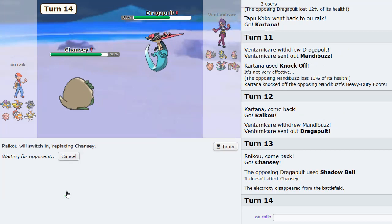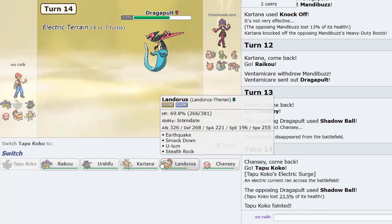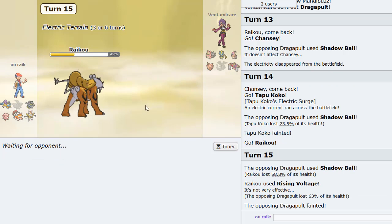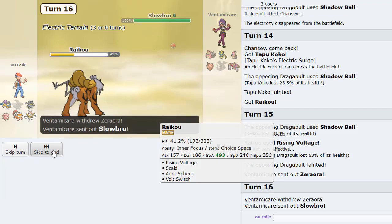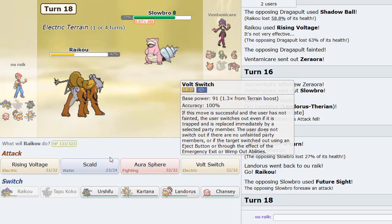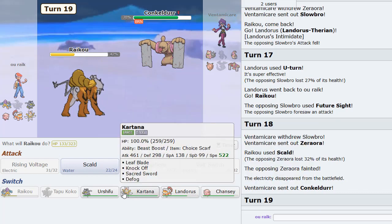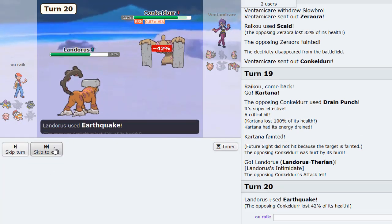He doubles to Dragapult — I go Chansey and then double into Tapu Koko. Double Shadow Ball — okay! Y'all want to see some plays? Dragapult gone — that's amazing. I'm hoping we can do enough damage to everything else with Raikou. I U-turn out and go back to Raikou as he clicks Future Sight. I Scald to knockout Tapu Koko — that's fantastic! Something dies though unfortunately — I think it's going to have to be Kartana. We get to go back into Landers and Earthquake for big damage, then U-turn out. Earthquake again — that does good damage.